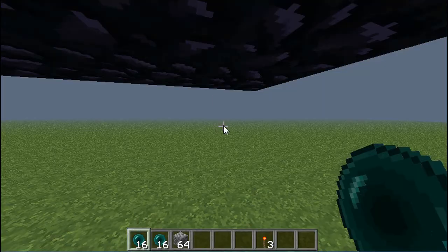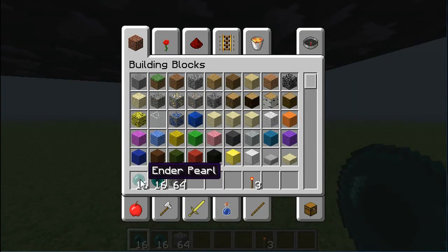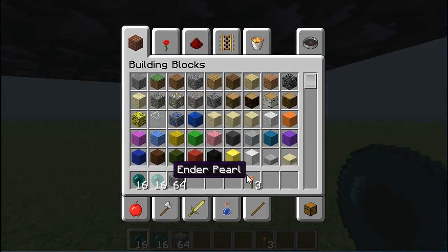Starting off with what you need: some ender pearls, maybe some cobblestone, redstone, some TNT, maybe some creeper eggs later.